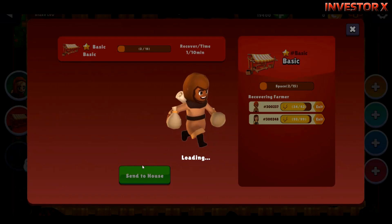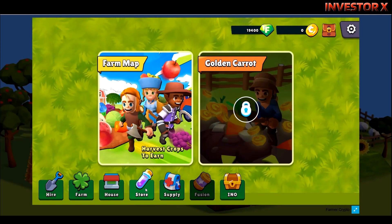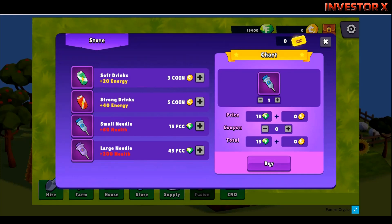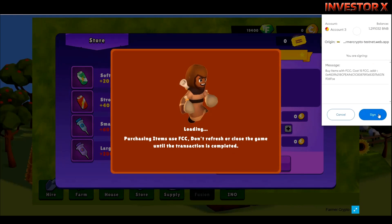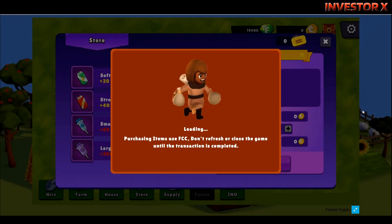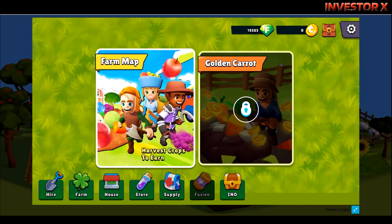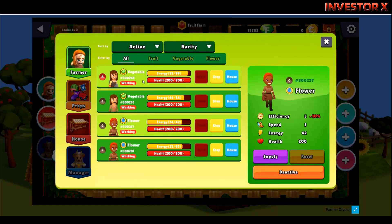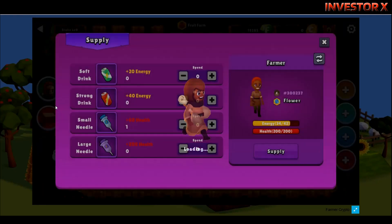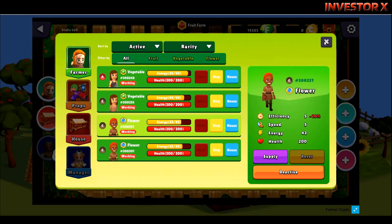Mag-weight lang ng minting, mag-buy ng mga farmers, mag-buy ng mga props. Let's try mag-buy dito sa kanilang store — meron dito 15 FCC, click buy, confirm. Mag-approve lang dito sa MetaMask ng gas fee then wait. Per purchase succeed, you can supply your farmers now. Meron na tayong supply na health — maghahanap lang tayo kung sino meron low health, click supply. Kapag meron silang low health just click supply — that's all.